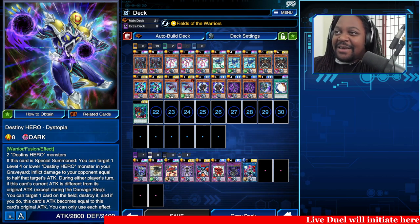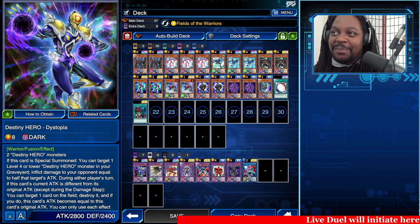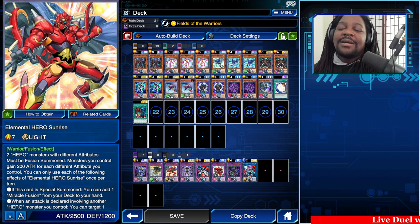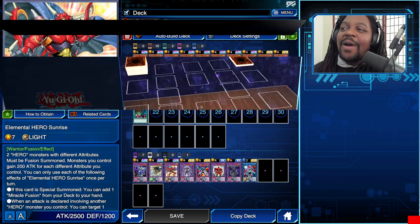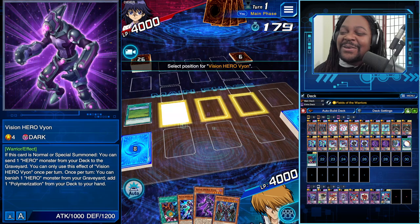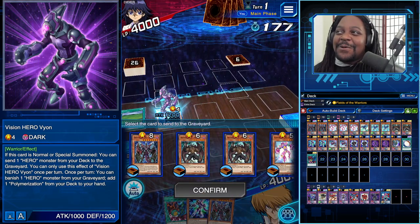The Field of Warriors skill gives a 200-point boost to all warriors. Dystopia is a warrior, and when he gets his 200-point boost, he goes to 3,000 attack. He also gets a quick effect to destroy any card on the field. Combined with Sunrise going second, that's a two-card pop — one on attack and one on summon — plus everything that happens in the midst of the combo line. I think we're in a unique position to play Sunrise and Dystopia, and Field of Warriors is one of the best skills since it makes Dystopia live on summon.